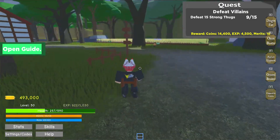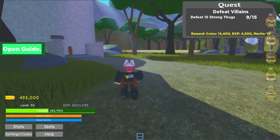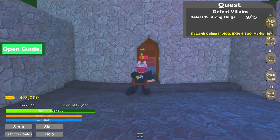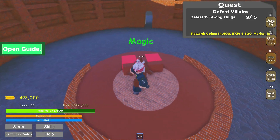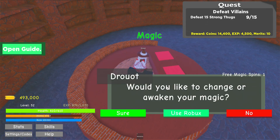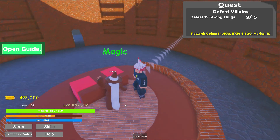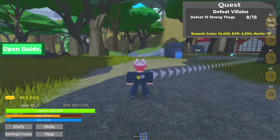I just defeated this thug — I only need six more to reach the quest completion of 15 thugs. I am level 50 as well, so we're gonna try our luck at the magic stuff. It takes some time to get the NPC to talk to us, but he says 'Would you like to change or awaken your magic ability?' We say yes — we got a Basic Weakening Magic!